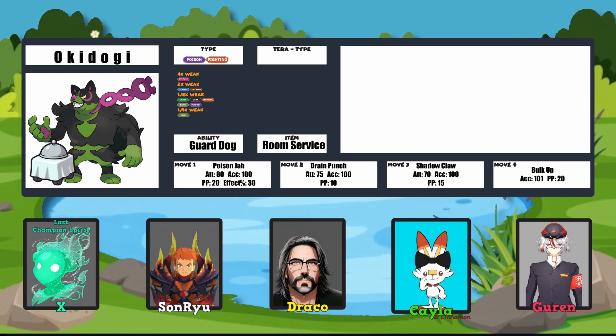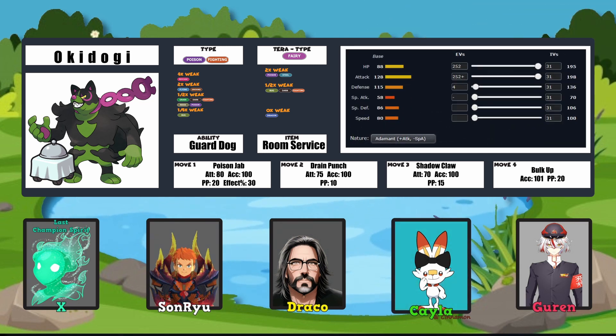I gave him Drain Punch — so assuming Trick Room has been set up by another Pokemon on my Doubles team, he's going to use Drain Punch if he got hurt to get some health back. He's got Poison Jab, and Shadow Claw to deal with those nasty Psychic types that really hurt. Tera type Fairy, just for defensive reasons to prevent it from getting killed by a lot of what it's weak to. EVs maximized in HP and Attack, with 4 in Defense. His nature ups Attack and lowers Speed because — Trick Room.